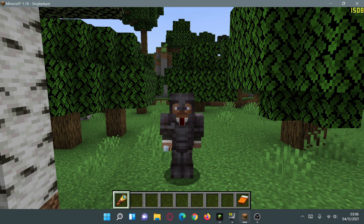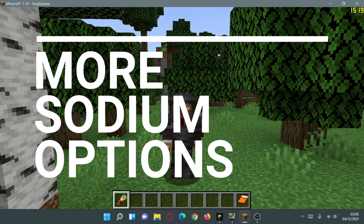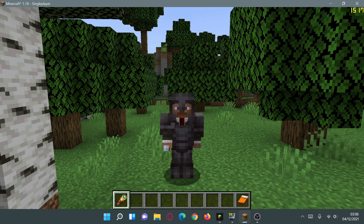Hey, what is up guys, welcome back to another Minecraft Java video. Today we're going to be taking a look at the Sodium Extra mod for Minecraft Java Edition version 1.18. In my previous video I showed you how to download and install Sodium for Minecraft Java Edition 1.18. Sodium is a performance-based mod that works similar to OptiFine in terms of being able to double or even improve our FPS in our game.